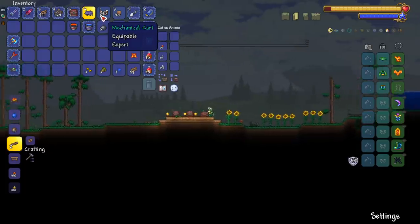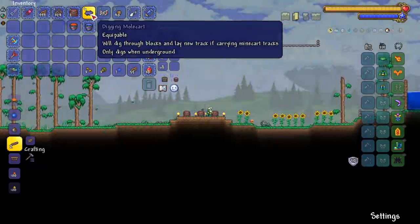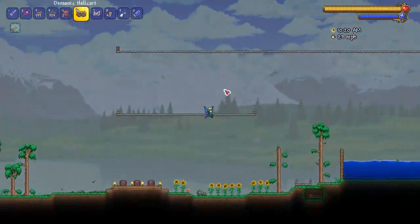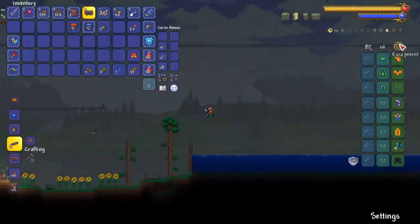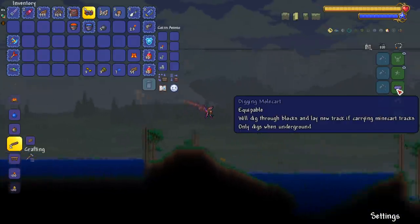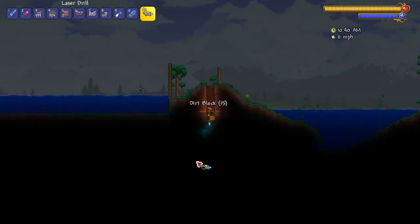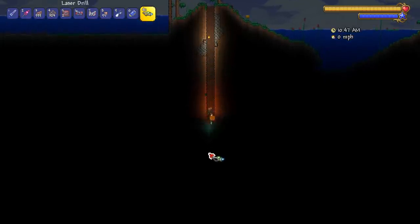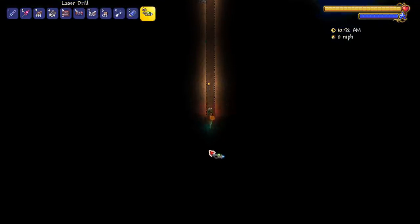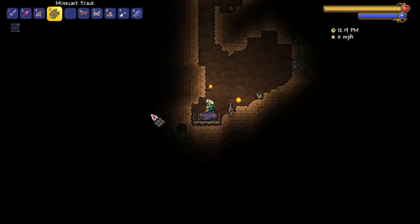The digging mole cart is honestly a really cool mine cart - it digs through blocks and lays new track if you're carrying mine cart tracks. The only digs when underground part is stupid. The only way to get it is 60% completion in your bestiary, which is even dumber. When are people in hard mode using mine carts? Pre-hard mode, when you want mine cart tracks is when you're about to fight the Wall of Flesh.